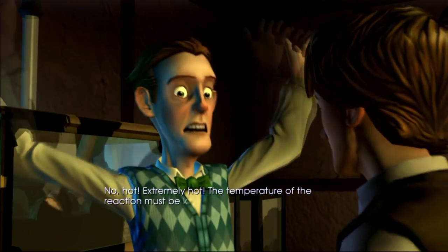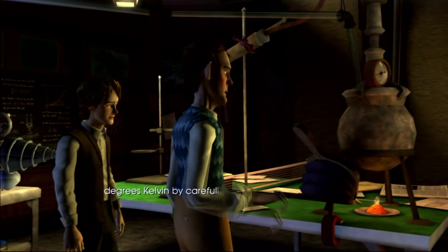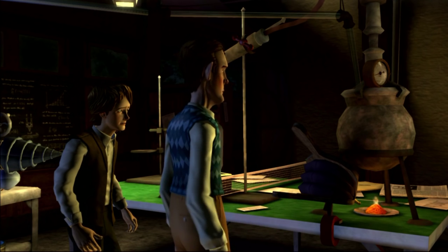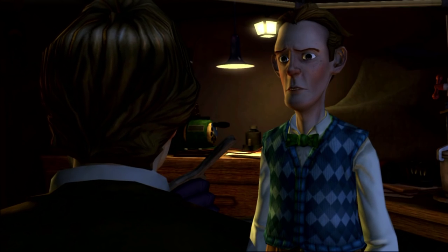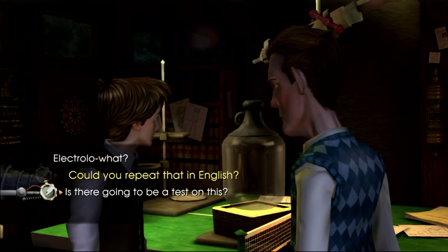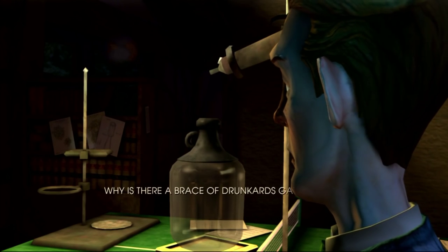When words like 'eating,' 'food,' 'bacteria,' 'microorganism,' 'scatter,' 'fat,' or 'shake' are being emphasized, you will need to interact with the bacteria tank. When words like 'vent,' 'release,' 'bags of gas,' 'bladders,' 'release valve,' 'pressuring,' or 'pressure' are being emphasized, you will need to interact with the pressure valve.